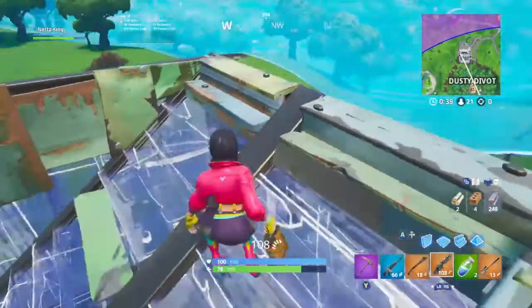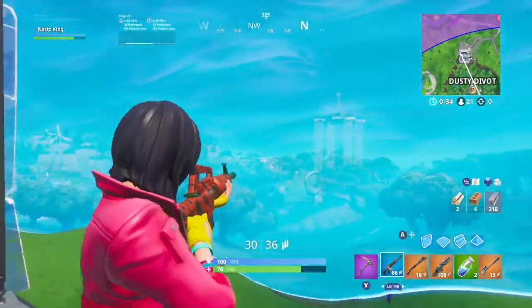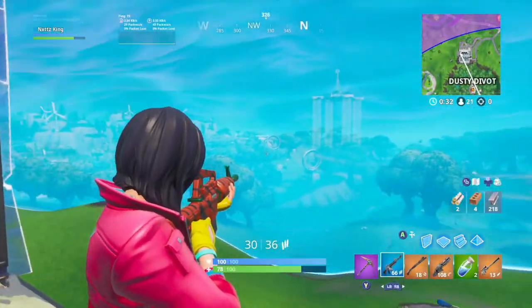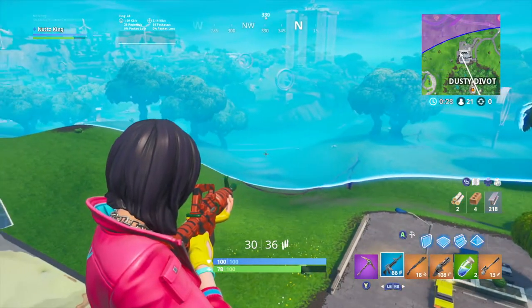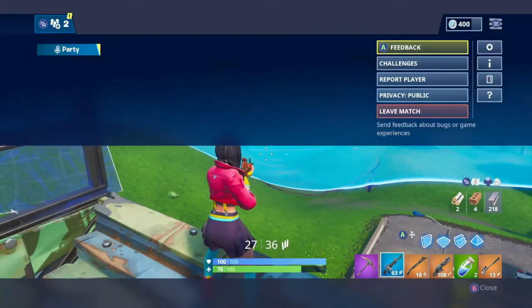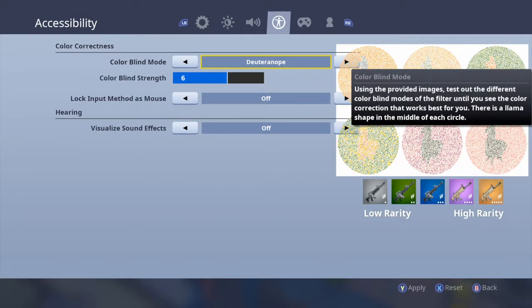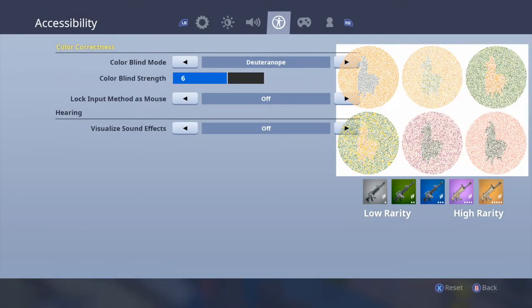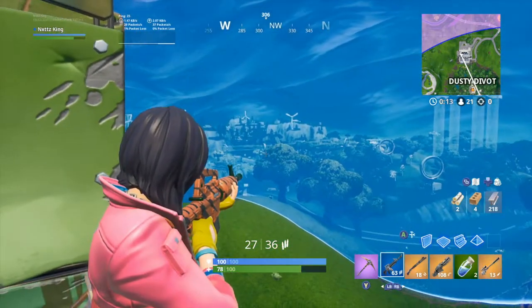Today I'm basically just going to be teaching you a little trick which allows you to see into the storm a bit better. It's basically just putting on a colorblind setting — you might not like it, so if not just don't do it. But this is what it looks like — I don't know how to pronounce it but it's this one — and you put it on strength six, then just click confirm. As you can see, it allows you to see a lot better into the storm.